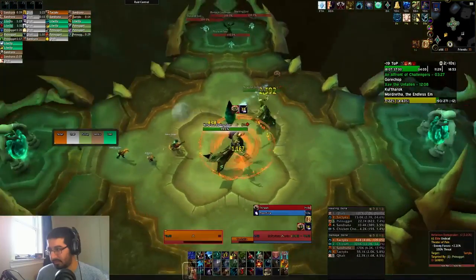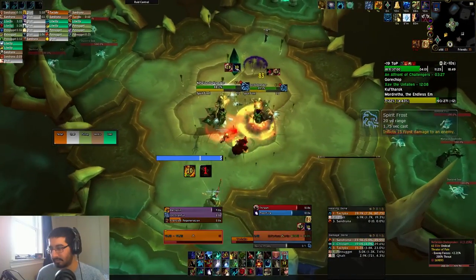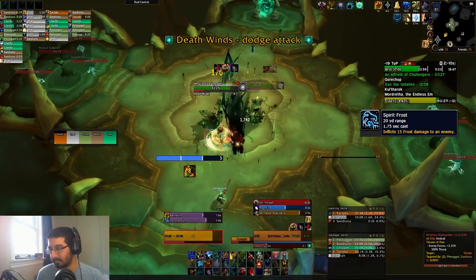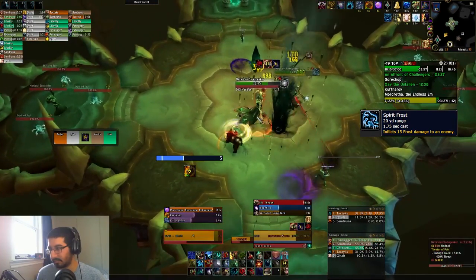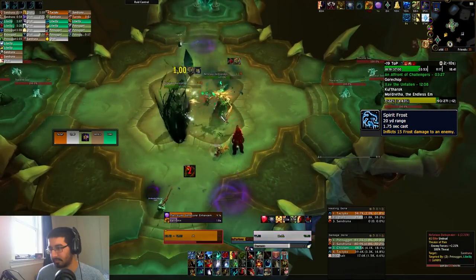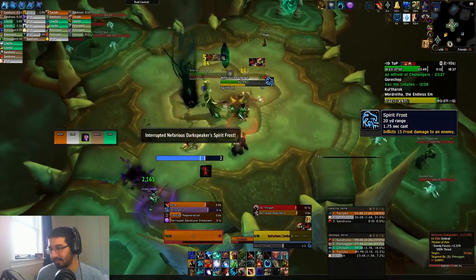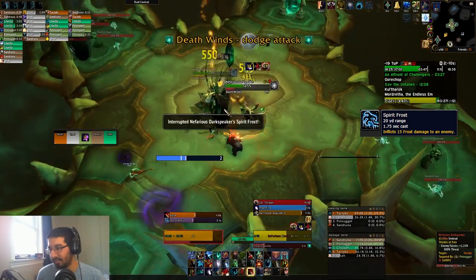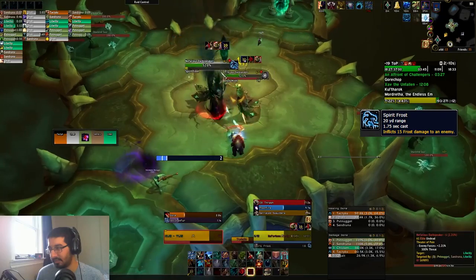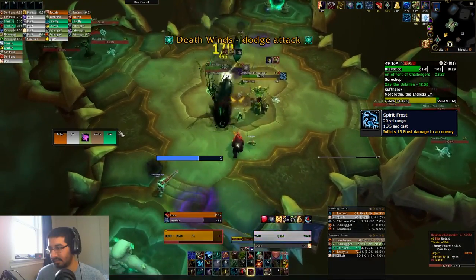Moving into the Necromancer Wing, there's not too much. The main thing is Spirit Frost from the Nefarious Dark Speakers — just a medium frost hit on the tank that they'll spam cast. It is interruptible, so you can interrupt these to slightly reduce the damage your tank is taking in those packs. But aside from that, the wing is not terribly scary for your tank; it's mostly scary for everyone else with the random damage and curses going out.